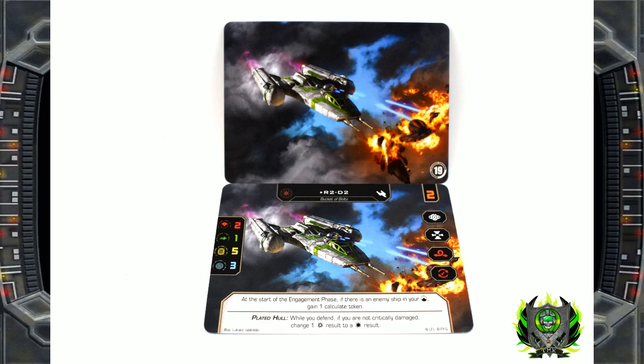Once again we've got the full art and the corner logo. I like the art in this one — the colors are more vibrant, there's more depth and variety of color. Those are my favorite cards. I don't know how many people use R2-D2, but at the start of the engagement phase, if there's an enemy ship in your rear arc, you gain a Calculate token. Maybe you'd start using R2 more. It could be interesting, and when you do, you can show off the card.